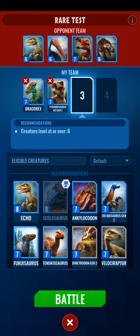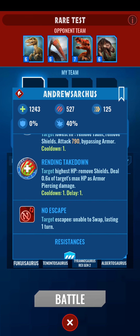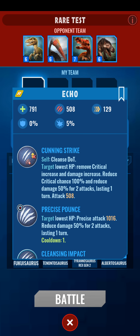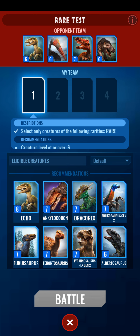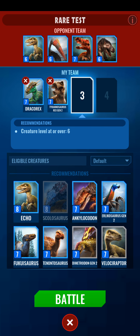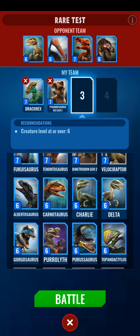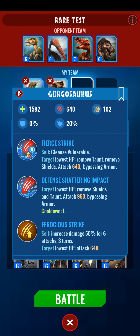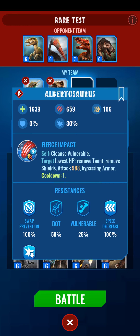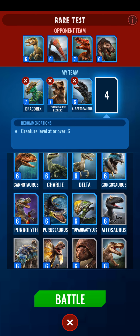We've got a Raptor — I hate raptors, they just die so easily. We've got a tank. I'm going to put in the Draco Rex because I love Draco Rex, and then the T-Rex Gen 2. How good is the Gorgosaurus? Speed decrease for them. I think the Albertosaurus is better — swap prevention, crit reduction. The Albertosaurus is just better. And then you are just a heavy hitter.